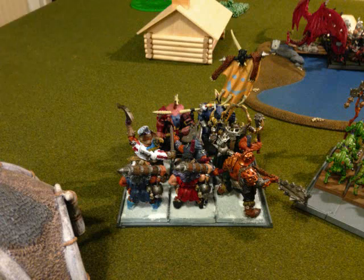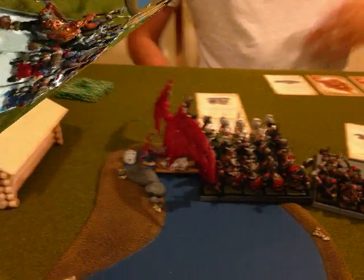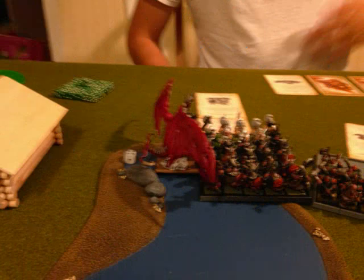We go into my turn three. As promised, in come the Maneaters to give a very bad day to the Minotaurs. I also decide to charge my Bloodthirster General into the flank of the Dwarf Warriors — I've got Doom and Darkness and Soulblight on them, so this is about the best opportunity to get in there, since he's not dispelling those spells because he's afraid of Purple Sun.